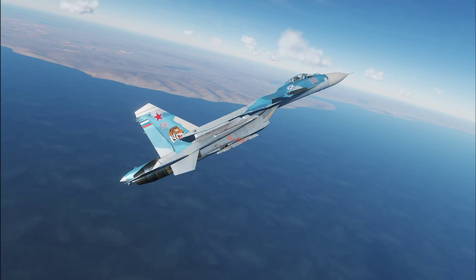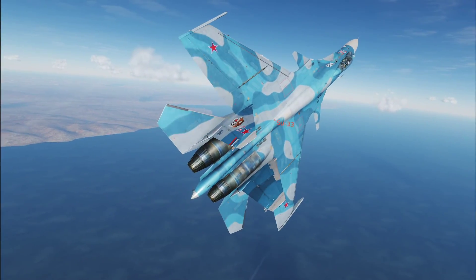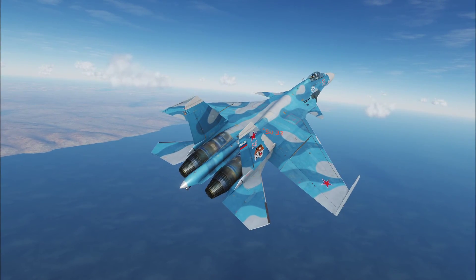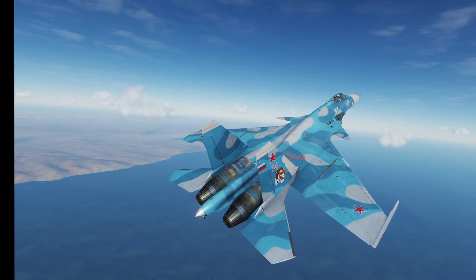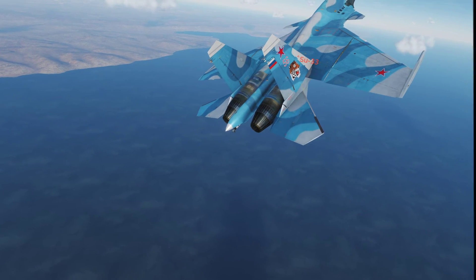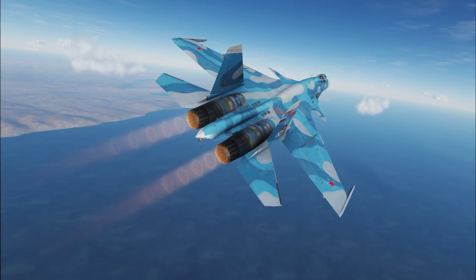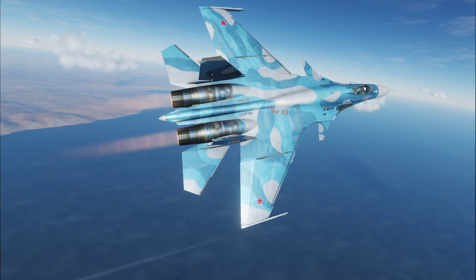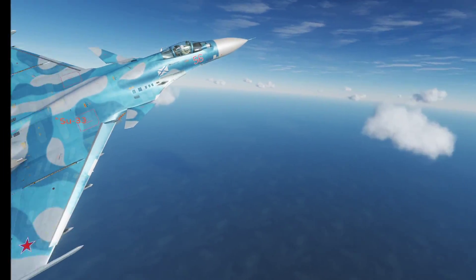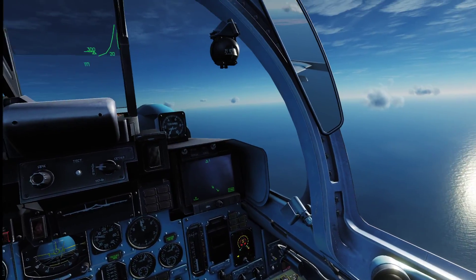It's got the little canards in the front, and it's slightly longer too — beautiful plane though. Head to head with the Tomcat. Pretty cool stuff. The cockpit looks like a Flanker cockpit — nothing super special, nothing terrible either.